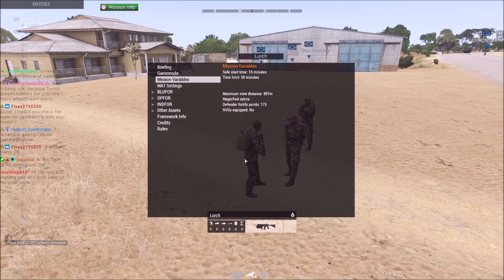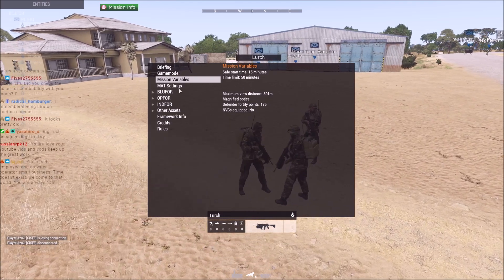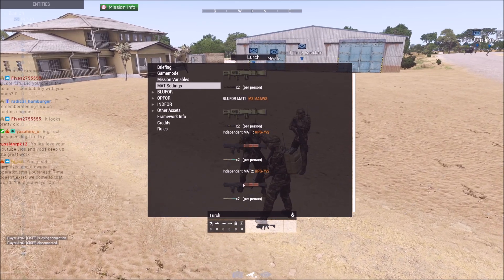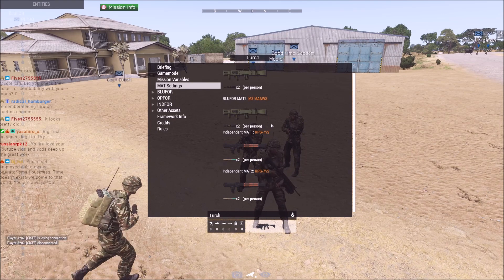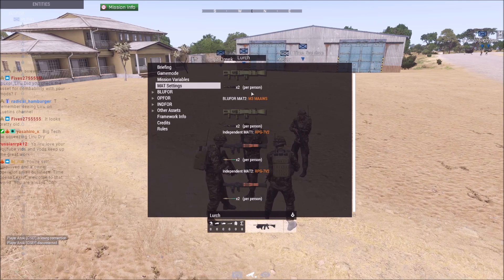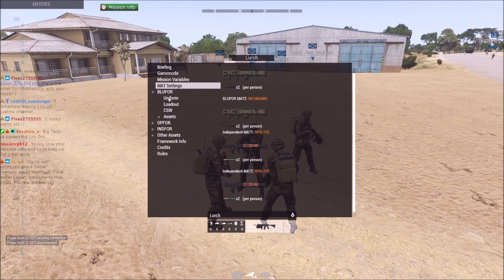Defender points are 175 — that's 50 points more than the general 125. No NVG equipment. Medium anti-tank settings: both sides are getting two AT rounds per launcher. It's not just the AT guy that has these — they also have an assistant, so that's why it says per person.